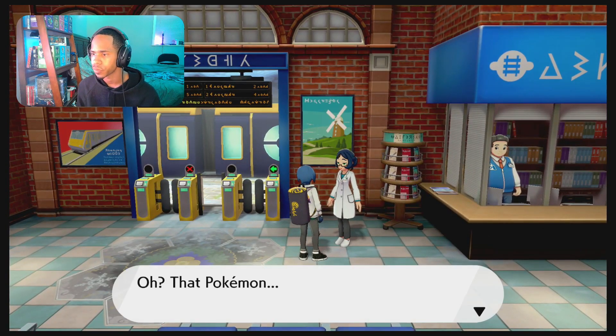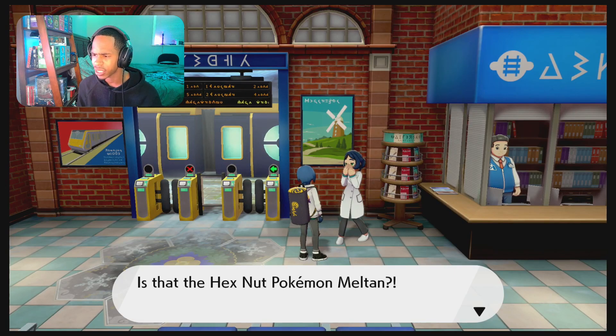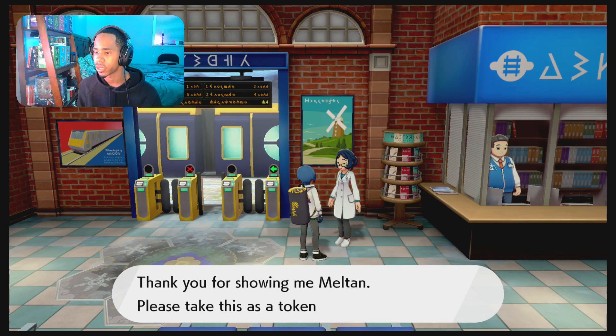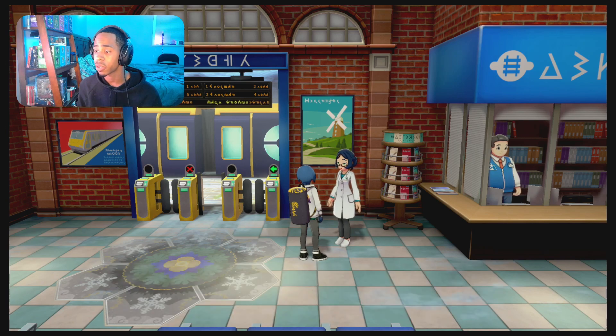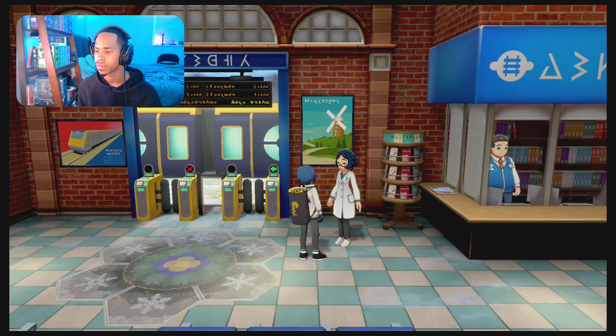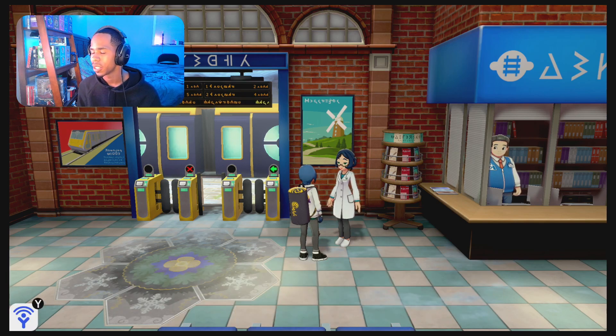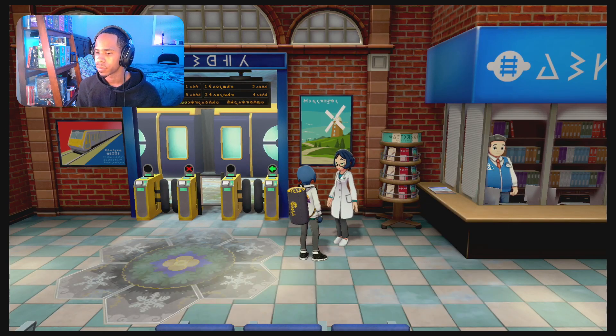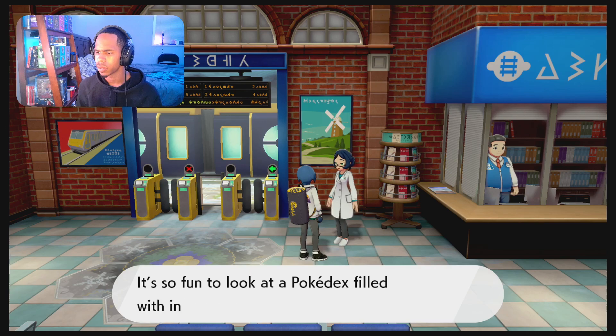I want to check something. 'Oh, that Pokemon. Is it the Hexnut Pokemon Meltan?' So yeah, 'It's a mythical Pokemon you can't find anywhere in the Galar region. Thank you for showing me Meltan. Please take this token of my gratitude.' We got a sport cap — a Hexnut cap to go with your Hexnut Pokemon. Isn't that cute? It's adorable. 136 Pokemon seen and 136 Pokemon caught. It's crazy I have that many because this is my first time even coming over here.